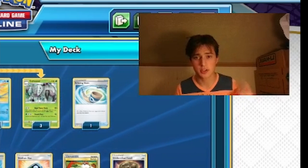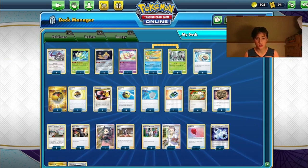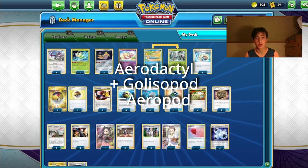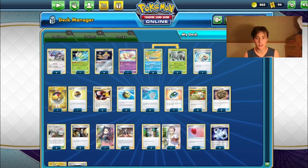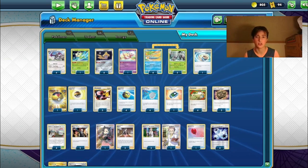Hi, what's up? I'm Alex, and if you clicked on this video, boy are you in for a treat. Today I'm going to show you my Aeropod list, which sounds like a designer clothing brand, but is actually a math equation — because Aerodactyl plus Golisopod equals Aeropod. The point of our deck is to swing for upwards of 180 damage turn after turn with single-prize attackers and favorably prize trade into anything that uses V or GX Pokémon.